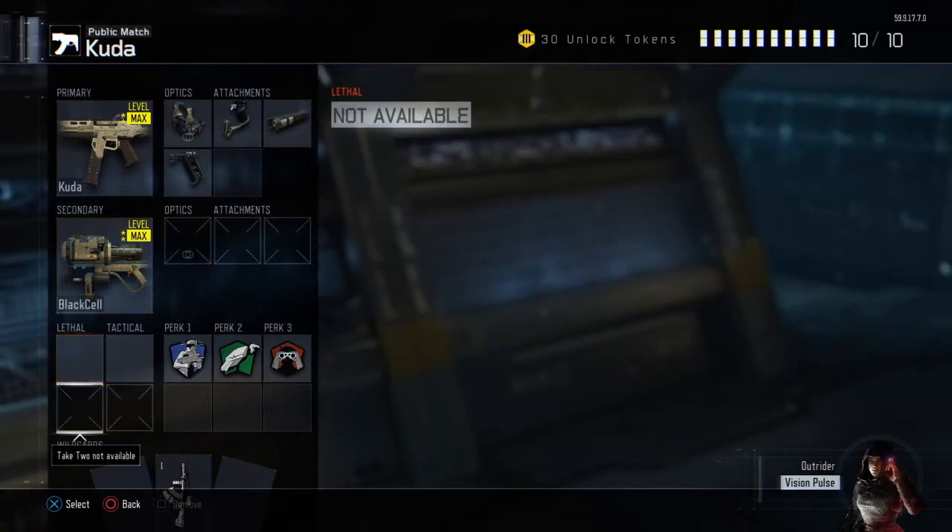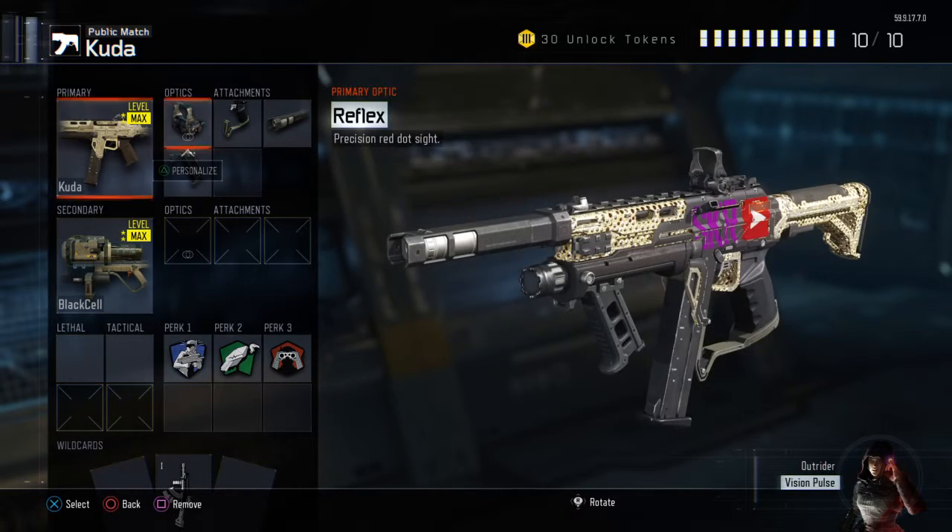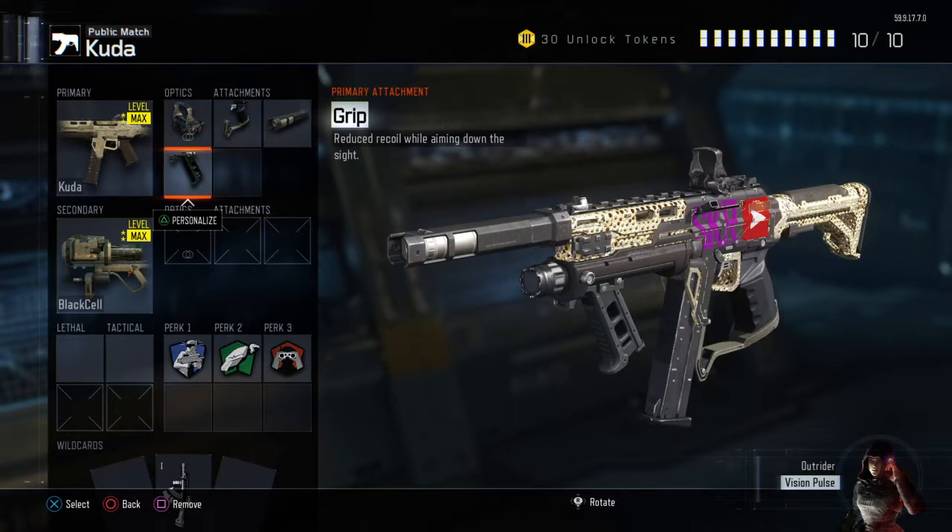Then what you're going to want to do is, in your Wild Cards, get Primary Gunfighter 1. This will allow for the 4-gram. And now this is the best class setup in Black Ops 3 — this is all you need to dominate on the battlefield.